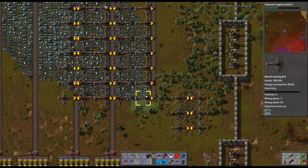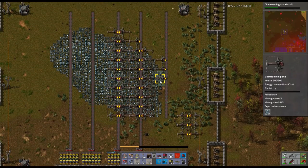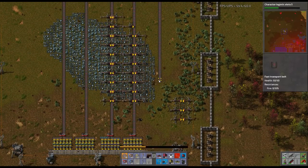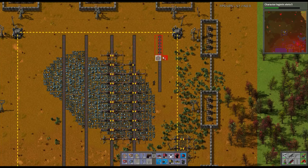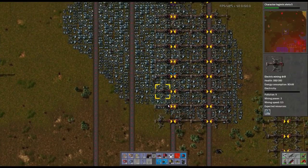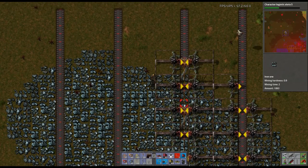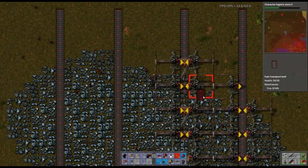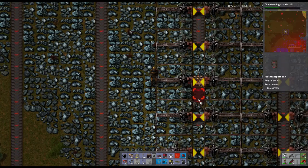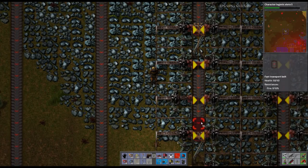I could put these even closer together - yeah we're doing that. I'll copy my other setup. We know how to get those in as tight as possible. Let's really get this thing rocking. They still have stuff to bring - as I say that it comes in okay. So this belt is underground, this one is above, that's underground, that's underground, this is above, underground, above ground, underground.